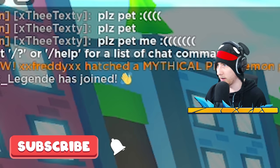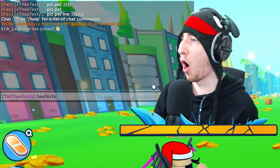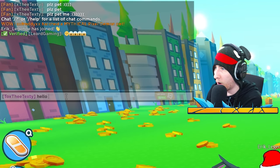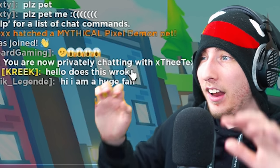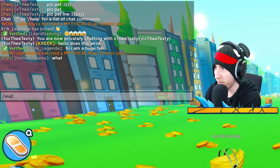So you do slash-w and I'm gonna type this guy's username - xv texty. Wait, it worked! I'm gonna message him 'hello, does this work?' He replied: 'it works for me.' You are now privately chatting. I didn't know you could privately chat on Roblox - it's real!